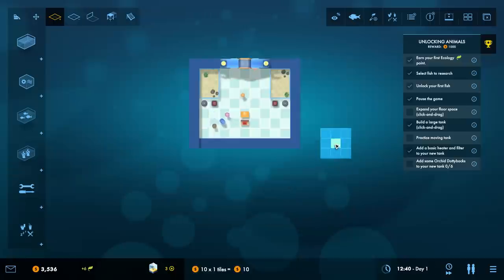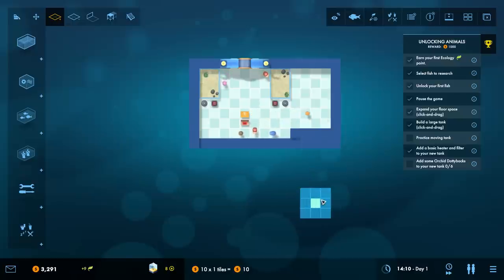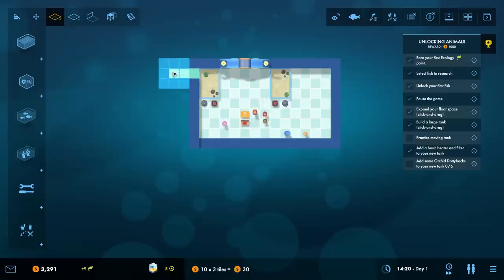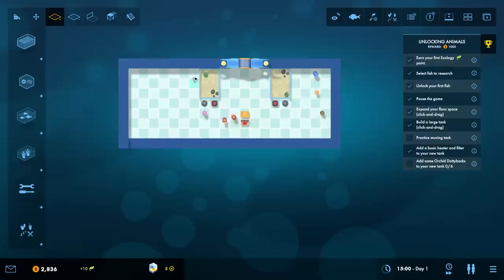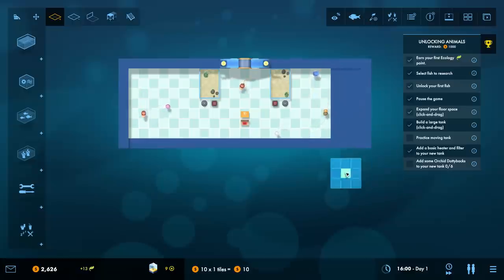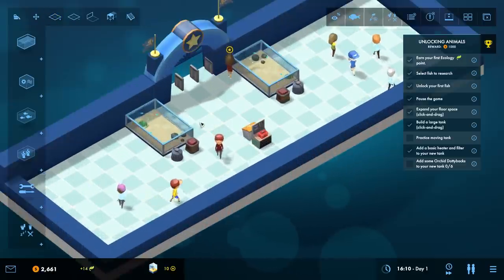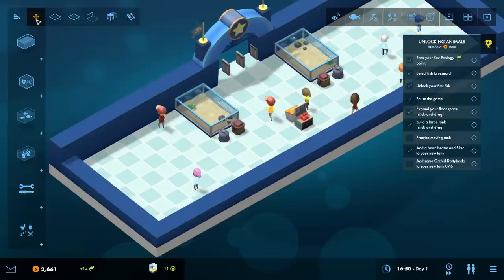You can move animals and decorations between tanks - good to know. I feel like I want to expand but I'm not sure which way to go. Oh, I see - the center part of the floor only. Probably should have designed that a little differently. Let's open this up on both sides. How much did I add there - four tiles? I feel like maybe I should make it more than four. All right, I found out how to cancel stuff. That gives us a fair amount more space.